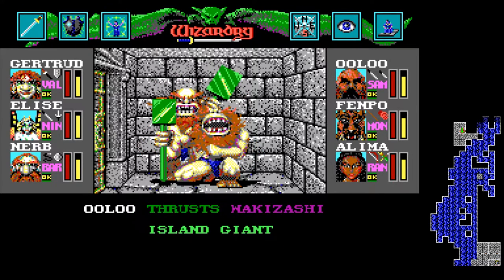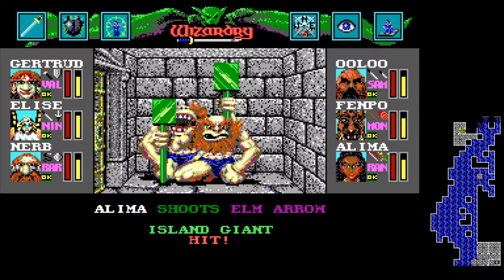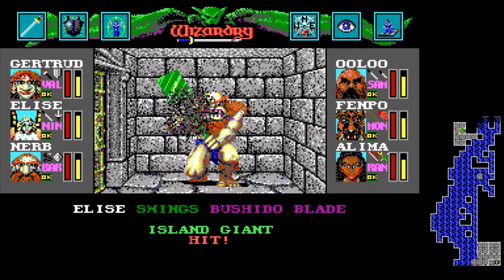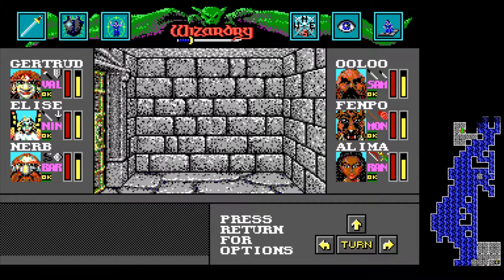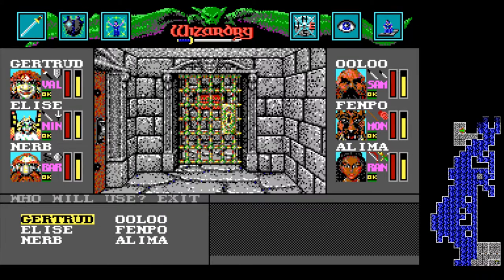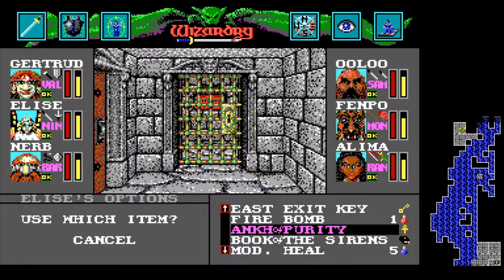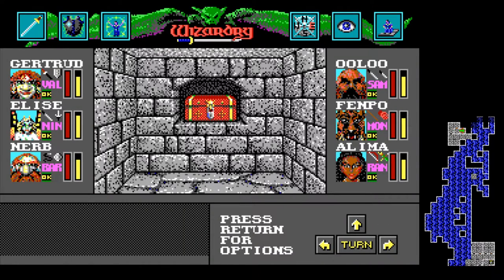There's a gate to our left. I'm wondering if this is where we use the key that we got — which would be kind of a strange situation. You've got to get the key, but then you've got to pick a lock to use said key. Fur leggings? I'm not worried about fur leggings at this point. Let's use the Key of the Lost. Aha! Good stuff. In we go.